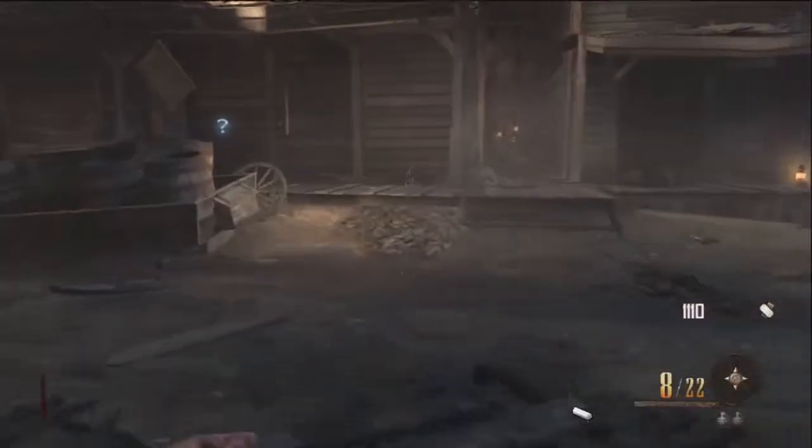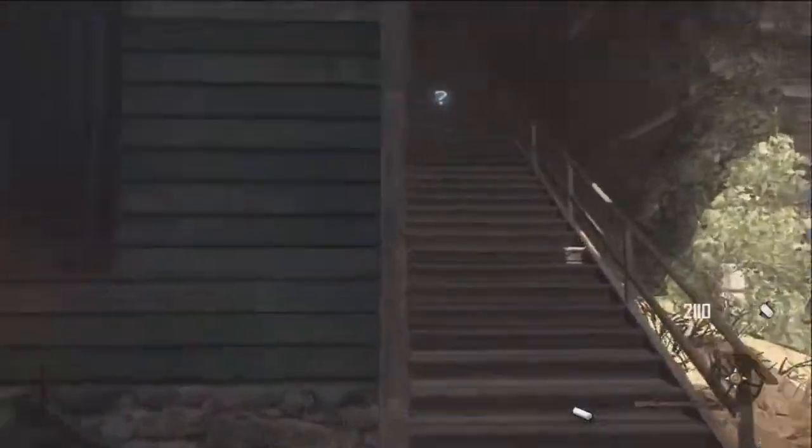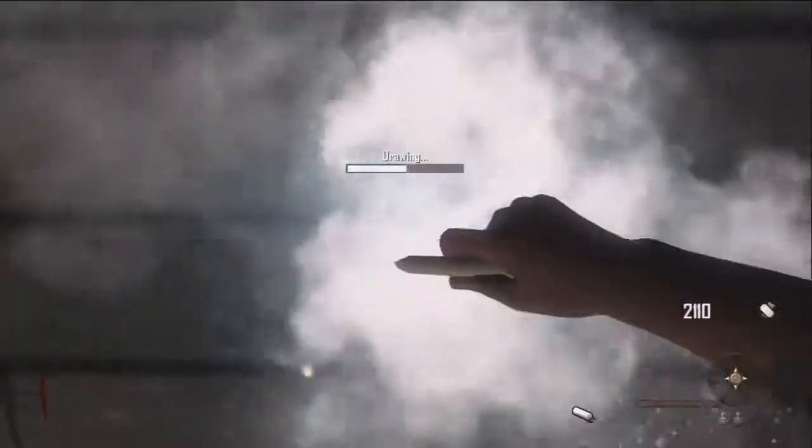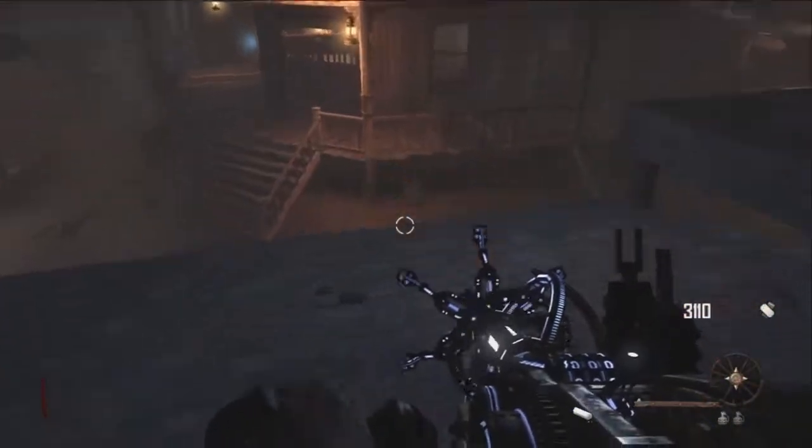Also, if you go into the barn there's a tunnel that will take you to the saloon, and then you can jump across to get into the gunsmith. So if you didn't get the paralyzer you can do it that way as well. Pretty much all you have to do now is draw every single chalk line on the walls.